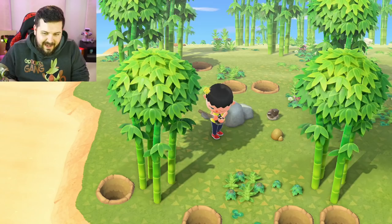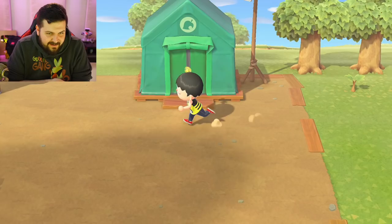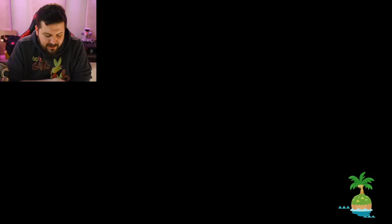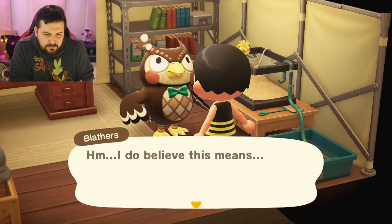After a lot of adventuring and exploring today, I think I finally have everything that Blathers needs for the museum. In addition, I have 30 wood, 30 hardwood, 30 softwood, and 30 iron nuggets — so we're going to be able to help both Blathers and Timmy.